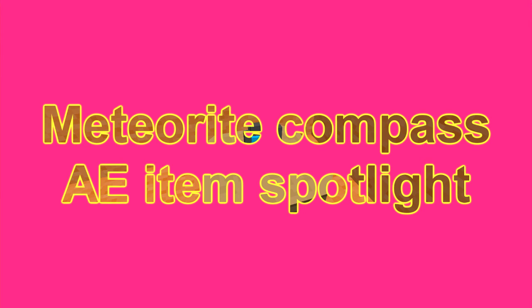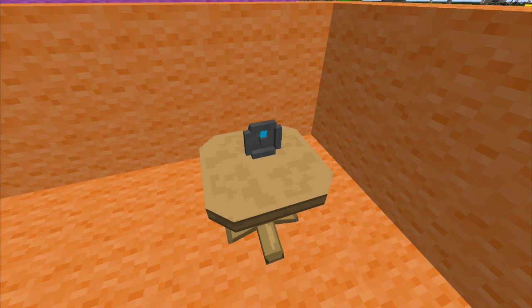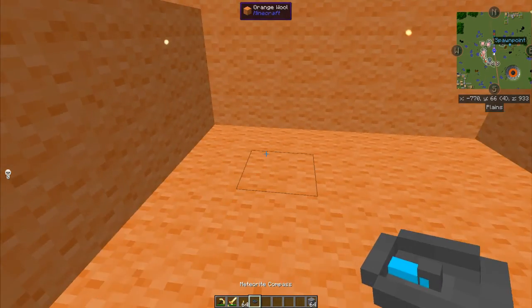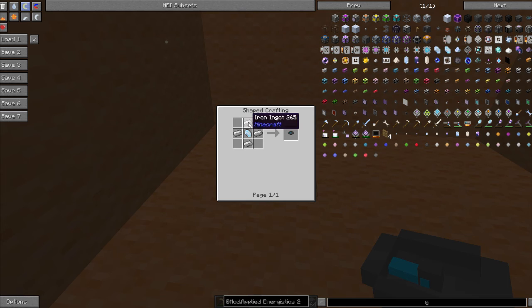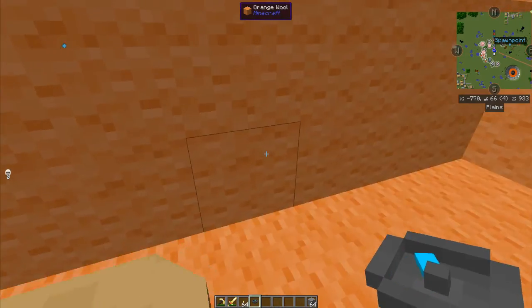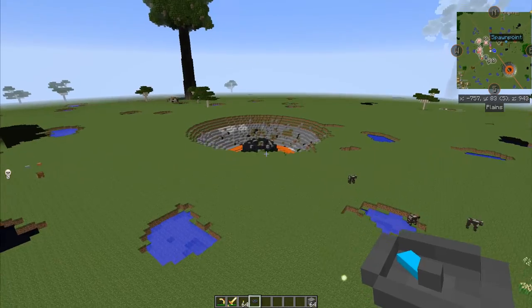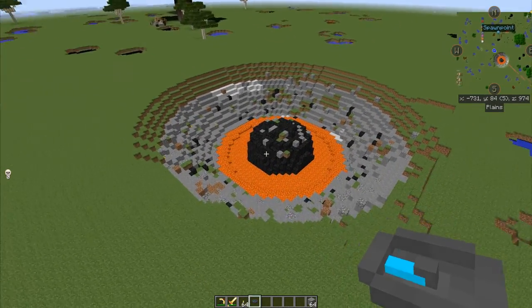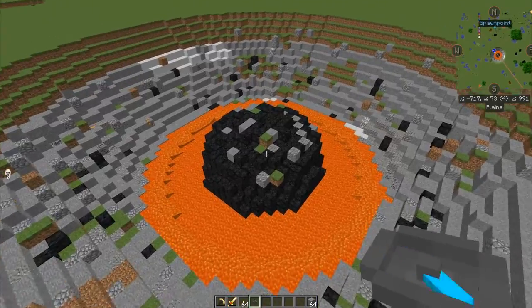This is an item spotlight on the meteorite compass from AE. What the meteorite compass does is, when you have it in your hand, it directs you towards the nearest meteorite impact zone. The crafting recipe is iron with a charged certus quartz crystal.